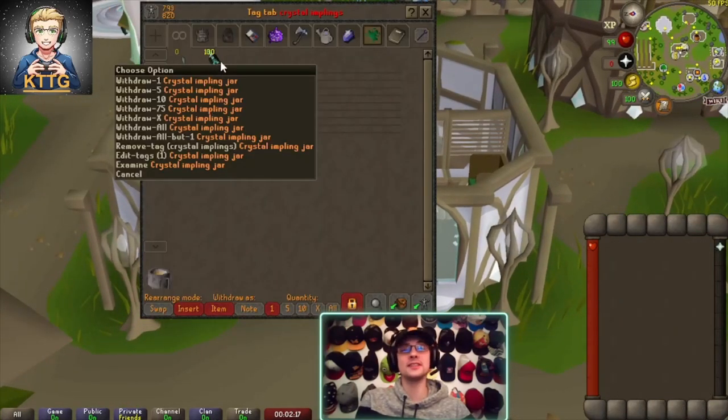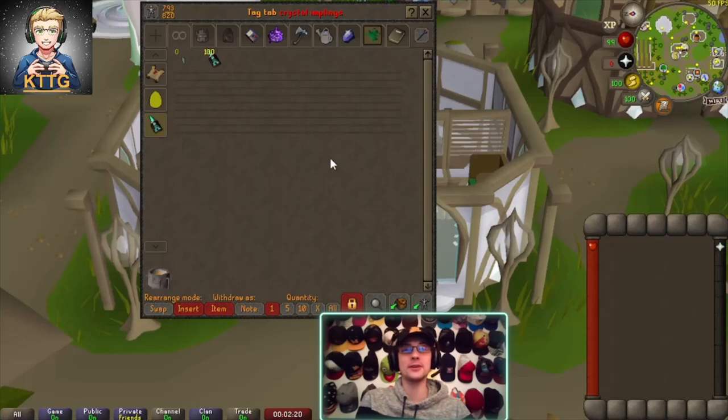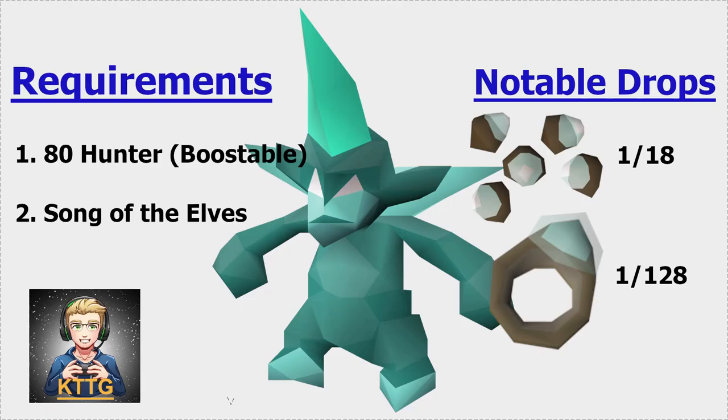Before we open all these up, let's talk about them. Crystal implings require level 80 hunter to catch, which can be boosted, and completion of the Song of the Elves quest, which unlocks Prifddinas. Since Prifddinas is currently the only place they can spawn, they also spawn one per world and are on a 30-minute spawn cycle.